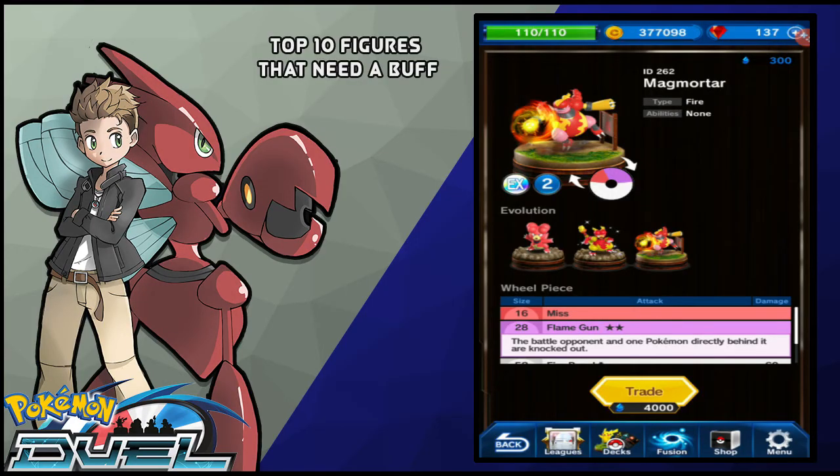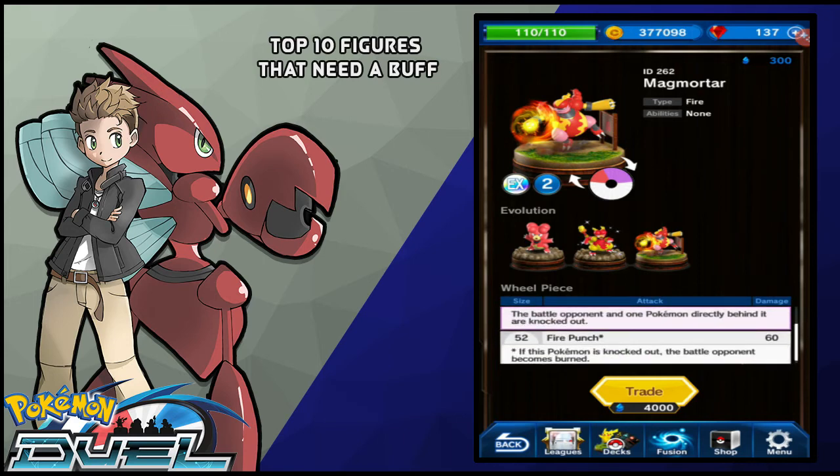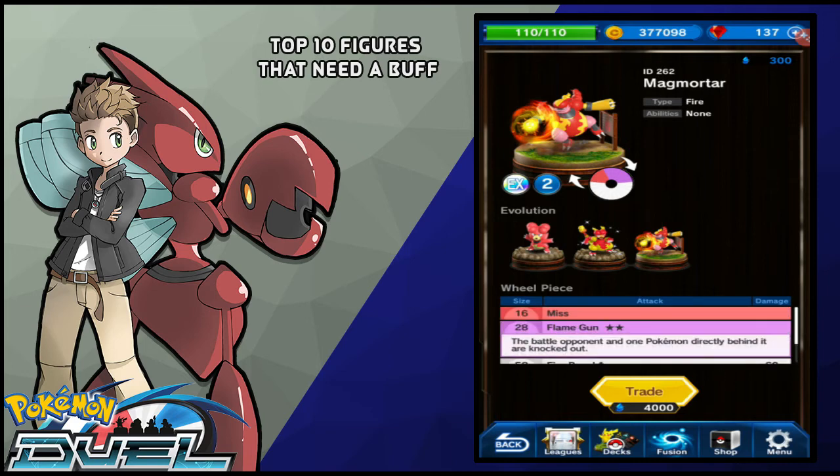At number 4, we got Magmortar. Magmortar has a really cool purple move — by knocking out the opponent, one Pokemon directly behind it is knocked out too. But the only problem is how often are Pokemon actually behind another Pokemon in this game, which is pretty limiting. You can't really use it to the fullest potential. And not to mention it has a huge 60 which is 52% of its wheel — that is only 60 damage, which is pretty bad. This thing is Zapdos food. The only way this thing is hitting or killing Zapdos is if it hits Zapdos' miss or its 50.